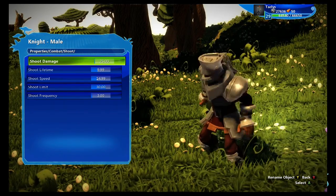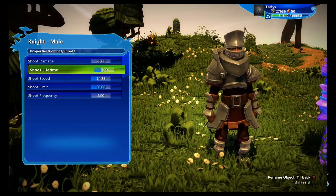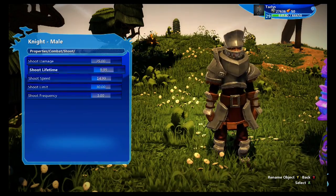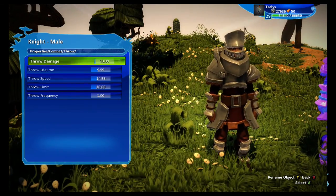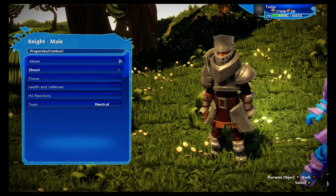Next, shoot: I'd really recommend turning down the shoot damage because 25 is excessive. This and more shoot details can be modified in code, which I recommend. Throw: you're probably not going to have your character throw anything, but 50 is way too much damage for throwing.